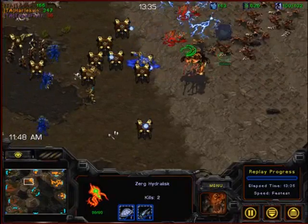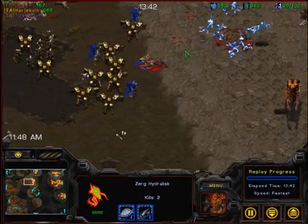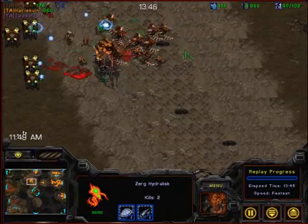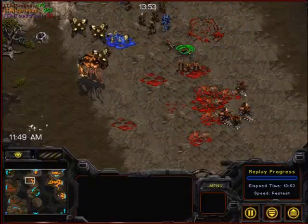And now the Protoss player has shifted his tech and his army composition to something a lot more reasonable. He's now going Zealot Dragoon Templar, and this is going to be pretty decent against this Hydro Lurker Ling force. The Dragoon's really useful, and these Storms are doing a good bit of damage all over the place.